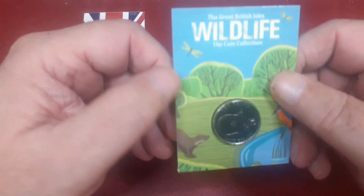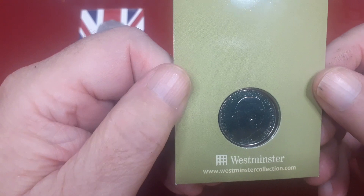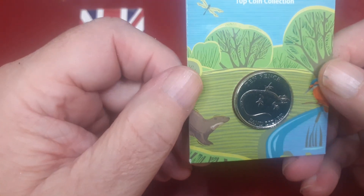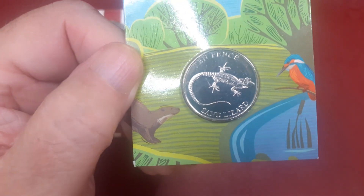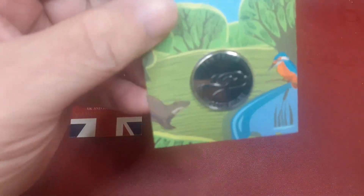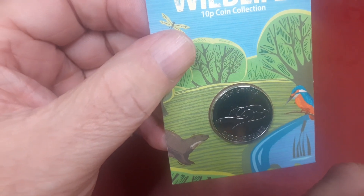And another saga — these are going to be harder for me to see. It's the next part of the wildlife set, and these are from Guernsey, again from Westminster. These are the 10 pences. I'm using the cheat sheet because it's easier to read — that one is a sand lizard.